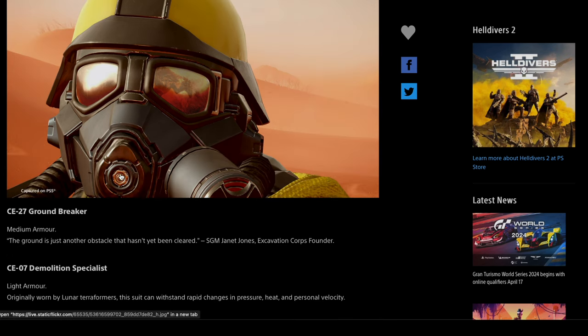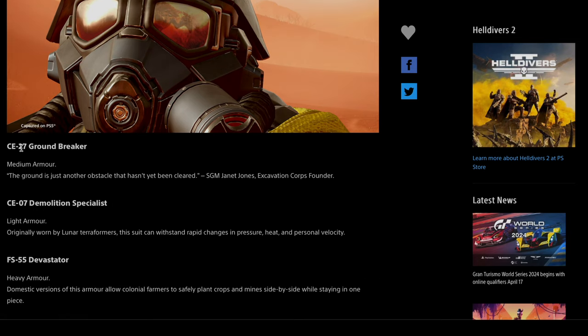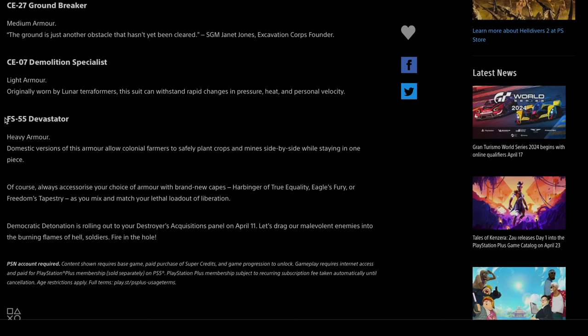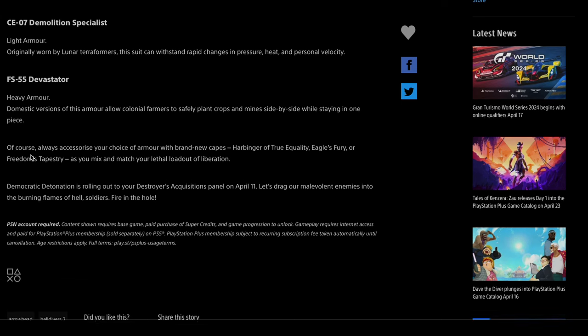Armor — such an amazing photo here, great work to the team. The CE-27 Groundbreaker medium armor: the ground is just another obstacle that hasn't been cleared. The CE-07 Demolition Specialist, which is light armor — originally worn by lunar terraformers, this suit can withstand rapid changes in pressure, heat, and personal velocity. And finally, the FS-55 Devastator, the heavy armor of the set. Domestic versions of this armor allow colonial farmers to safely plant crops and mines side by side while staying in one piece.